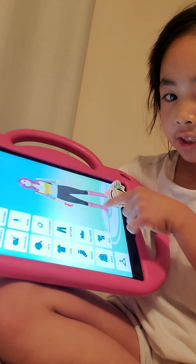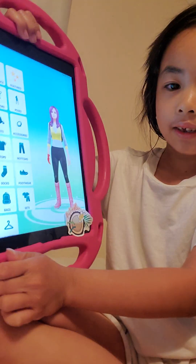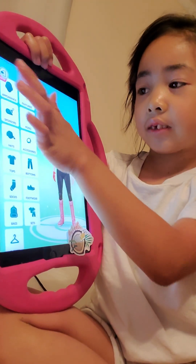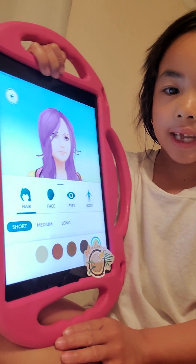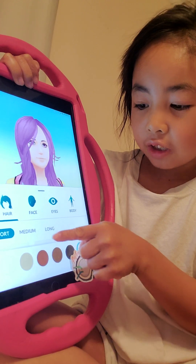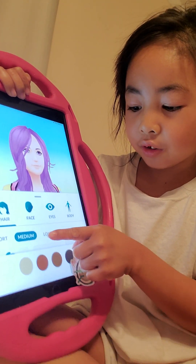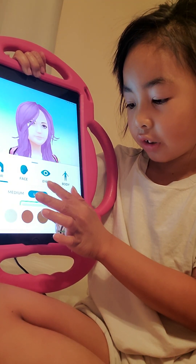You'll see yourself, right? And then you have to flip it back. And then you have to go to Appearance, so you can do something to your face. If you want short, you can do short. If you want medium, you can do medium. If you want long, you can do that.